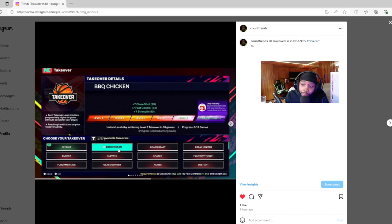Each takeover gives you different boosts to certain attributes. He's hovering over Barbecue Chicken, maxed out at level five, getting plus-seven close shot, plus-seven post control, plus-seven strength. At level one you start around plus-two per attribute, and it keeps going up. When you finally get your takeover ability unlocked, it automatically turns on by itself — that's the special ability.